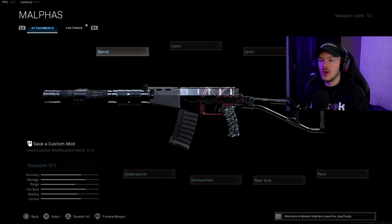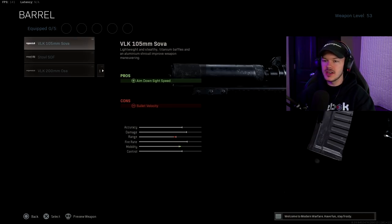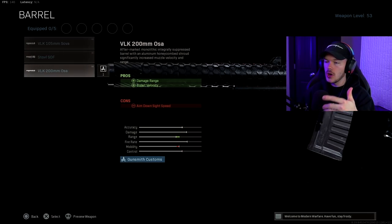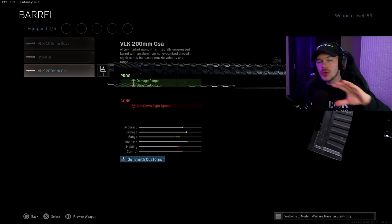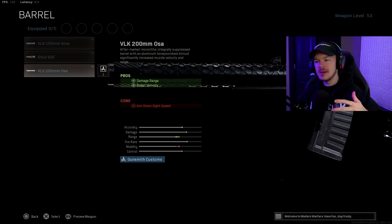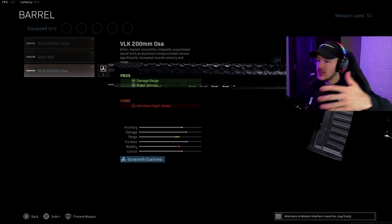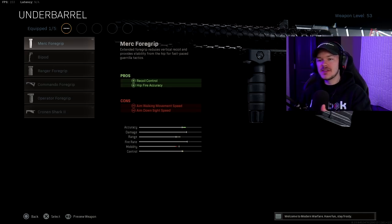Jumping into the AS VAL attachments — because it has an integrated suppressor, there is no muzzle attachment we can throw on; it is suppressed no matter what. For the barrel, we have the VLK 105 Silva, the Staval SOF, and the VLK 200mm OSA. We're going with the VLK 200mm OSA barrel for the damage range and bullet velocity. This is an incredible barrel to run — it slaps on different proportions. Best one you can possibly use for this gun, whether you want to make it a sniper rifle or use it as an AR/SMG.